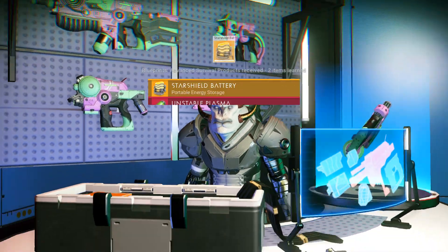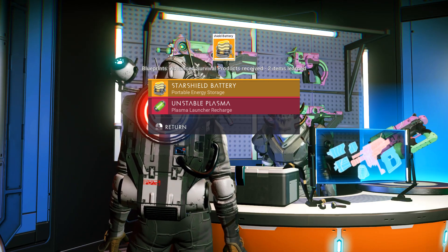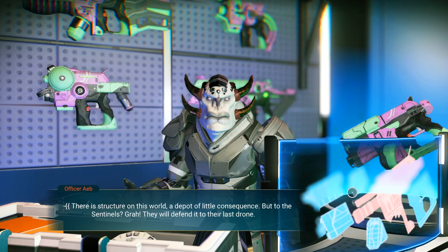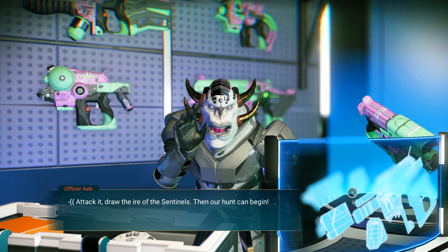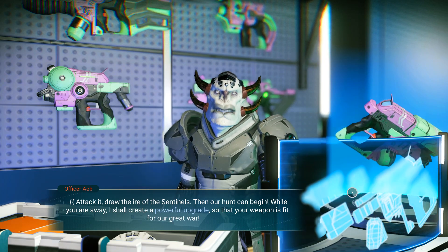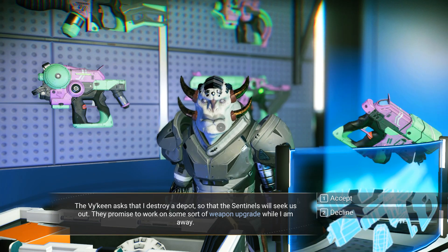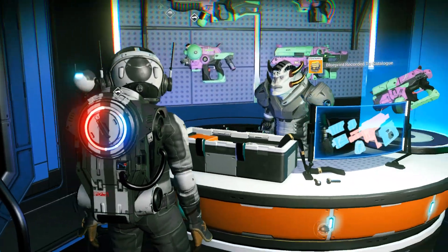It's almost the end, okay. Advanced survival products received — unstable plasma and star shield battery. Okay, we learned how to do that. There is a structure on this world, a depot of little consequences, but to the sentinels they will defend it to their last drone. We can go attack it — draw the ire of the sentinels, then our hunt can begin. Your whale shall create a powerful upgrade so that your weapon is fit for a great war. Okay, for some reason this guy wants me to get beef with the sentinels.